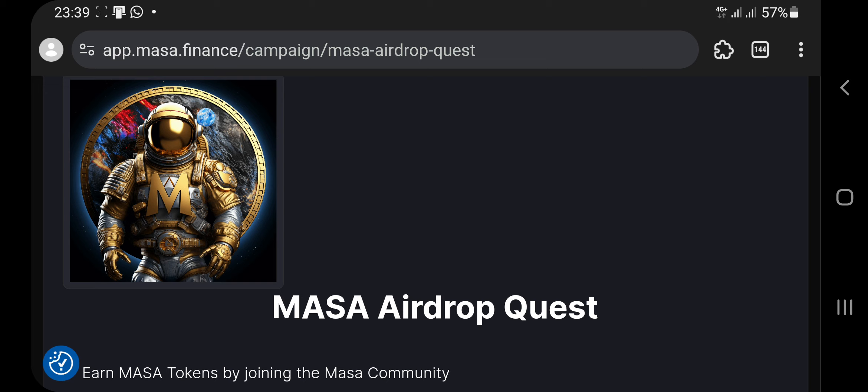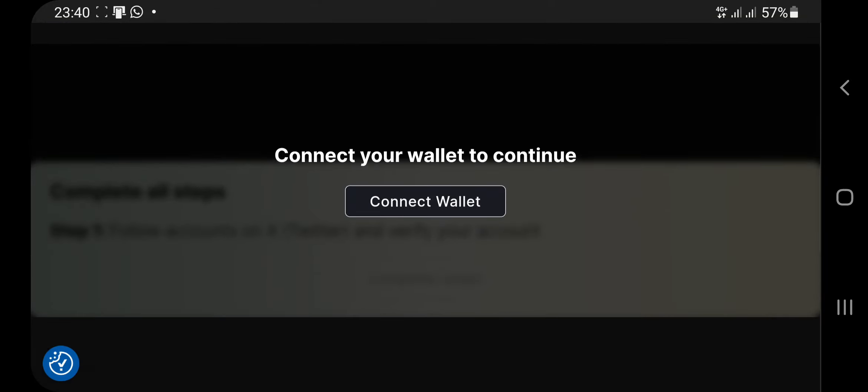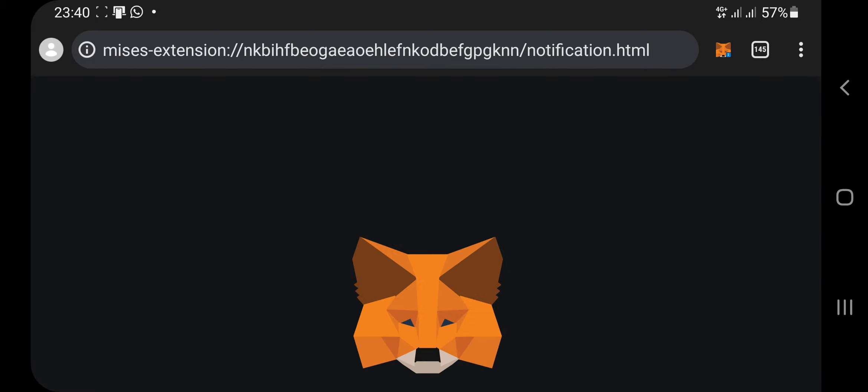Once you tap the link in the description, it will take you to an interface where you enter your first name, your email address, and your Ethereum address from your MetaMask application. After entering that, it takes you to the next interface. Scroll down and click on the Connect Wallet button. You can do this from your phone — make sure you're using the MetaMask browser. If you don't have MetaMask, go to the Play Store, download and install it, then click the Connect Wallet button and select MetaMask.